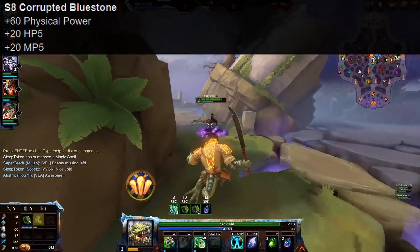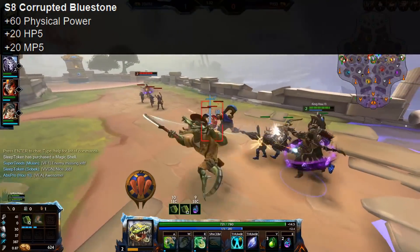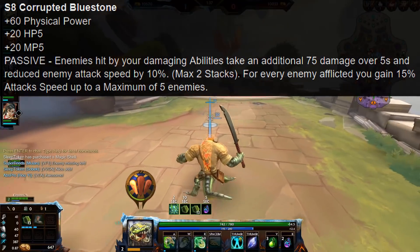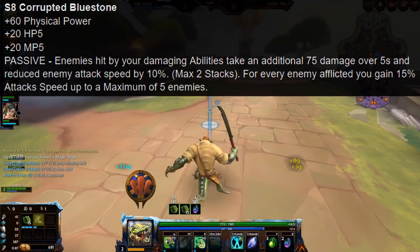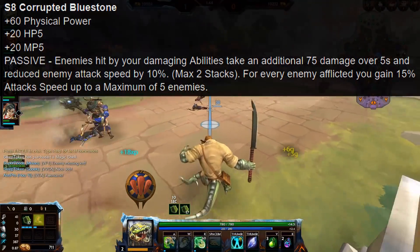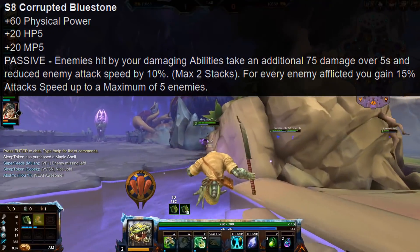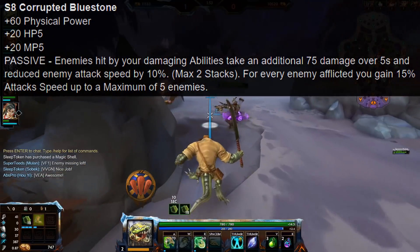Corrupted Bluestone comes with 60 physical power, 20 HP5, and 20 MP5. The passive: enemies hit by your damaging abilities take an additional 75 damage over 5 seconds, and reduced enemy attack speed by 10%, with a maximum of 2 stacks. For every enemy afflicted, you gain 15% attack speed, up to a maximum of 5 enemies. So this is a very, very interesting one.